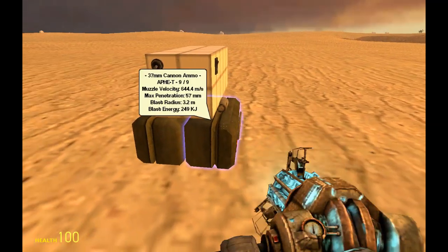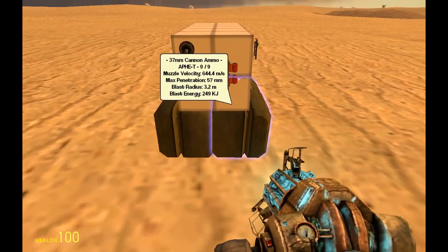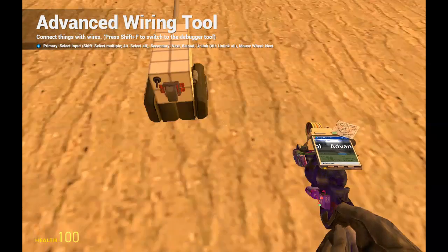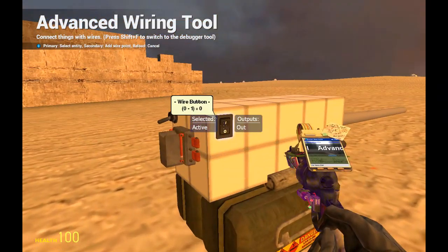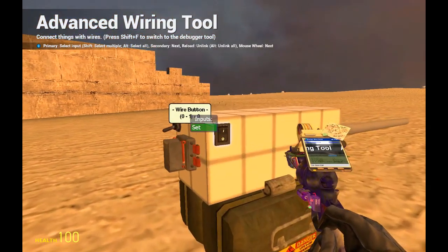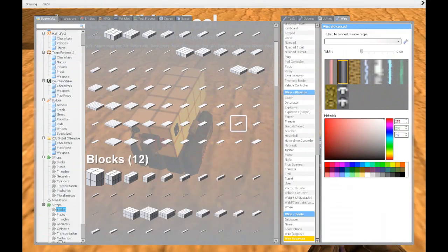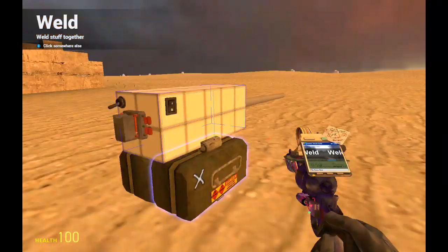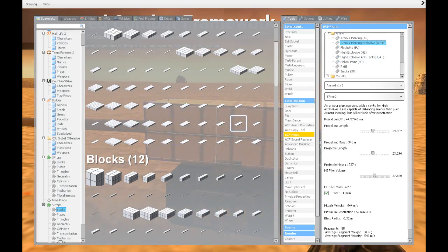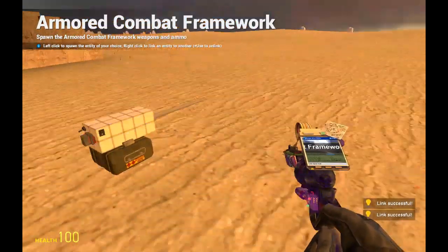We're going to no-collide these for easier building. We're going to wire them to this wire button, because this wire button will control whether the weapon works or not. Then we weld them to the space prop. Before I forget, we need to take up the ACF menu tool so we can right-click on the gun and on each ammo crate to link them.